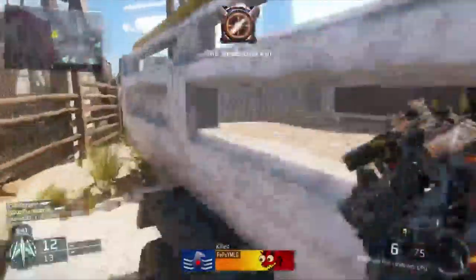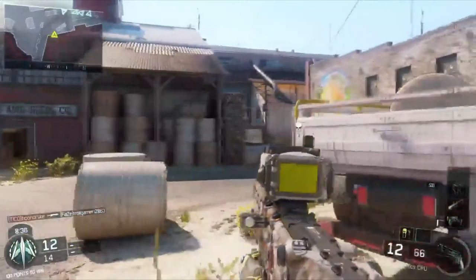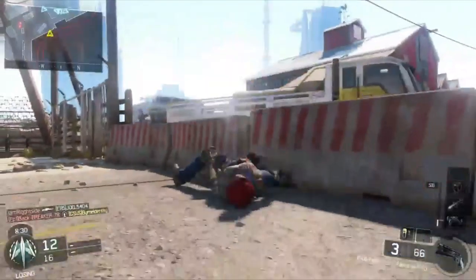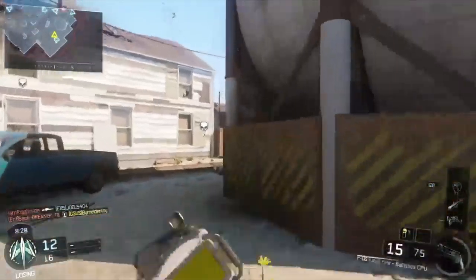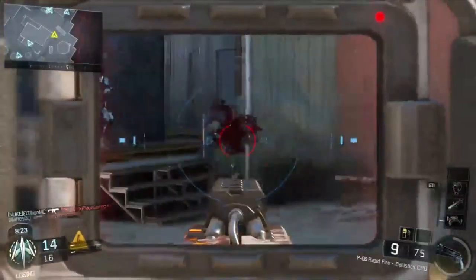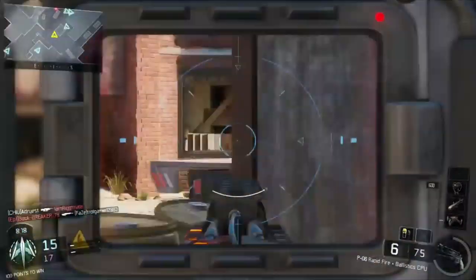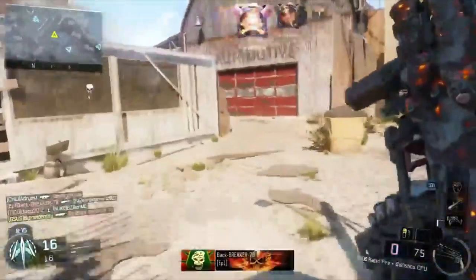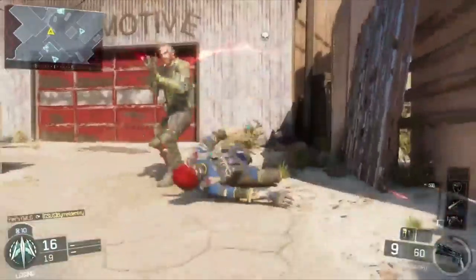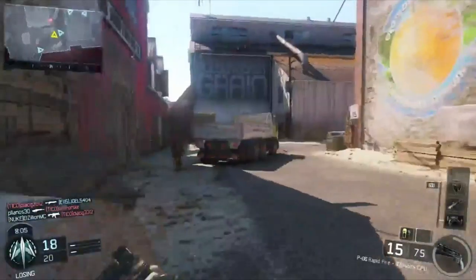I don't like this gun. Alright so we are five and four. Stop looking at the scoreboard, I'm sorry guys. How did I not get him? Come on. It's a little bit of skill in this weapon — you gotta be able to aim it perfectly to get the kill. Oh come on man. Alright, we're doing alright, six and six.